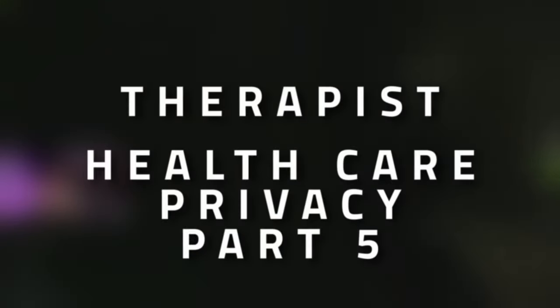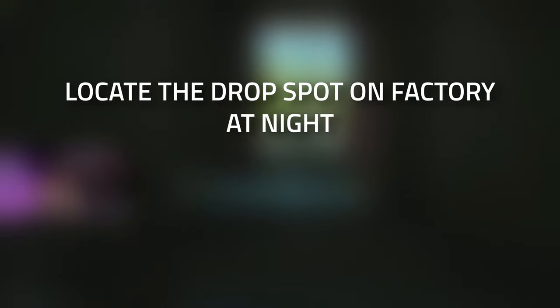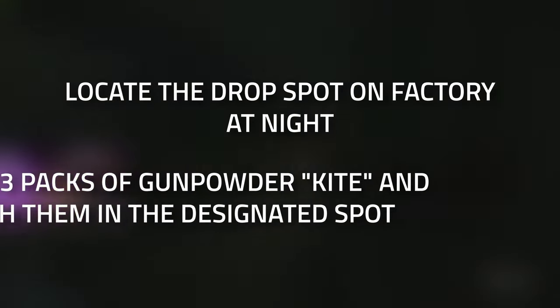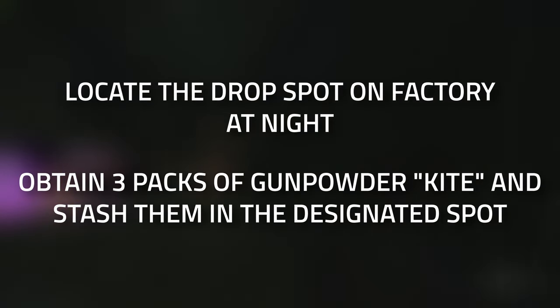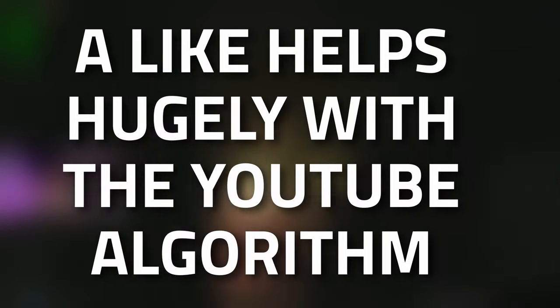Hey guys and welcome to a Therapist task guide: Healthcare Privacy Part 5. For this task you're going to need to locate the drop spot on Factory at night, then obtain three packs of gunpowder - the blue Kite one - and then stash them in the spot in Factory.